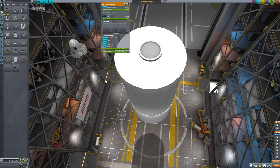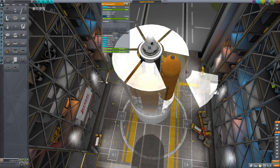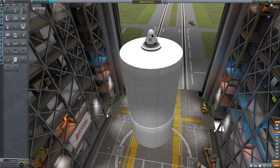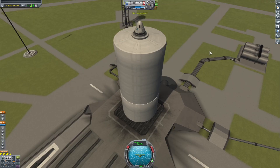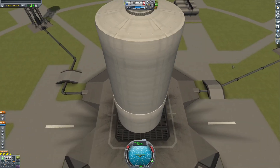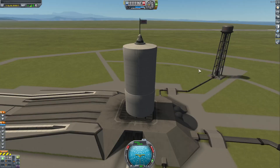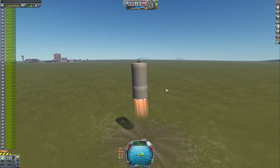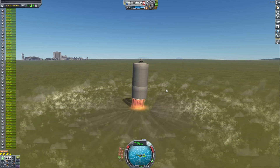We gotta redo this whole thing because where did Jebediah go? I think let's put Jebediah back and add some redundancy in case he gets sucked into the engine again. We're gonna have a remote guidance unit and Jebediah at the same time - double redundancy. I swear Jebediah was in the capsule before we took off.